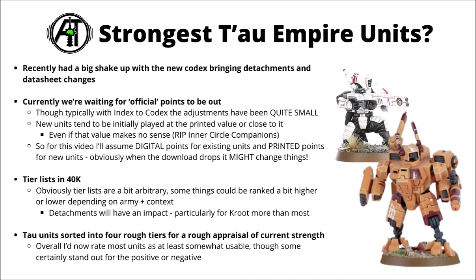With my usual caveats for tier lists in Warhammer 40k — tier lists are pretty arbitrary. Some things could be ranked higher or lower depending on the army and the context, what sort of playstyle you have, or what units you value. The single biggest impact will be whether or not you're playing Kroot Hunting Pack versus mainline Tau — obviously the Kroot Hunting Pack is going to make all the Kroot units far better. Other things could have a big impact, such as the Retaliation Cadre basically making anything battlesuit that bit better. For this list, I've tried to be at least fairly detachment agnostic, rating the Codex units into four rough tiers of how strong they are in game right now.